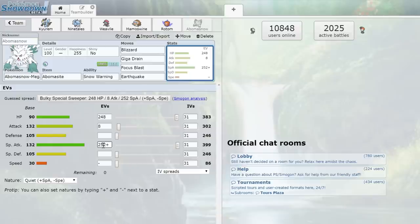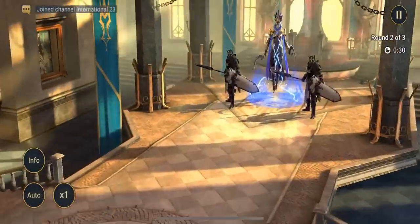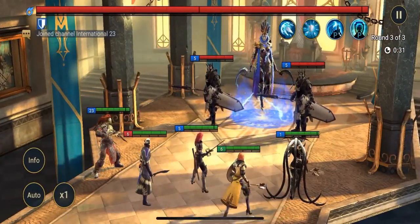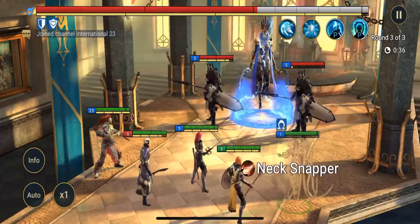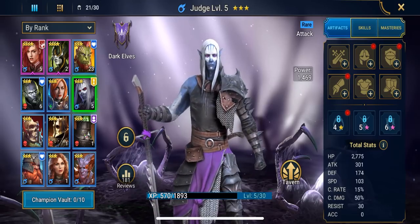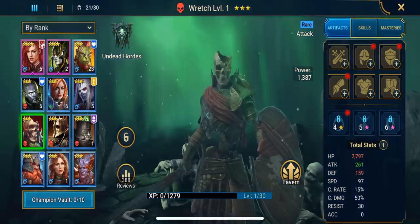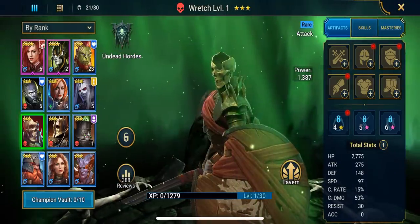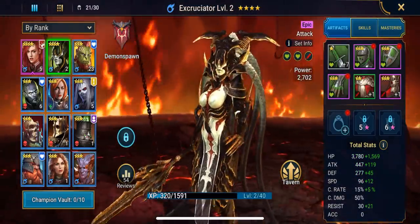Before we jump into the battles we do have a sponsor for this video — introducing Raid Shadow Legends. I love me some turn-based RPGs and this game does it extremely well. You've probably heard about this a lot lately, but that's because it's one of the top three ranked RPGs on the Google Play Store with over 10 million mentions. It's crazy popular right now — this game has over 400 champions for you to collect and personally customize, you can assemble a team from 16 heroic factions, explore over a million champion builds, and enjoy a fully voiced story campaign.